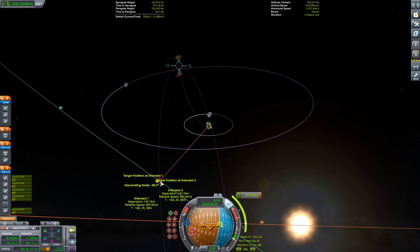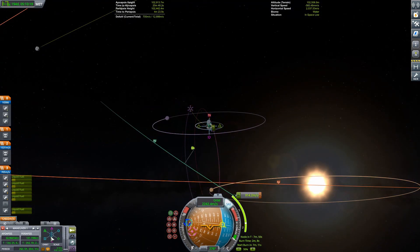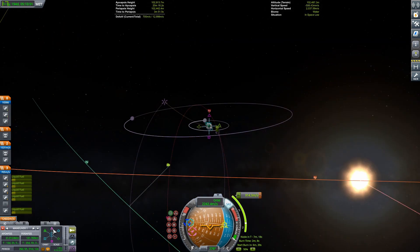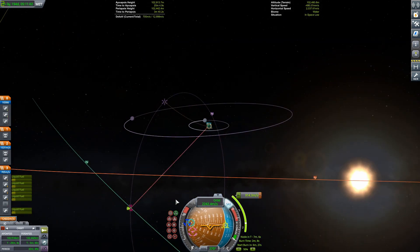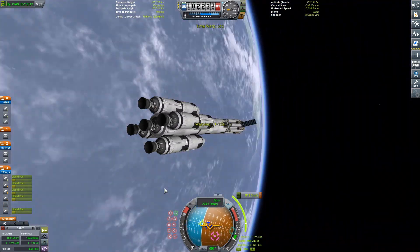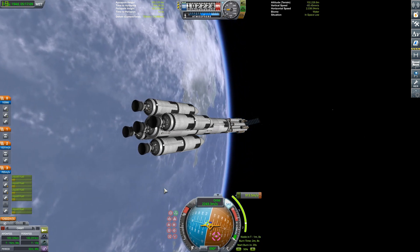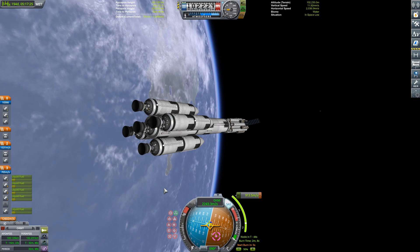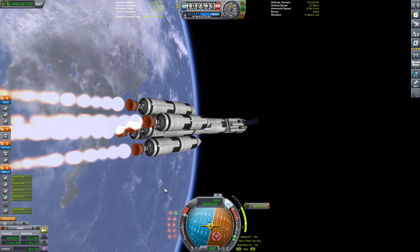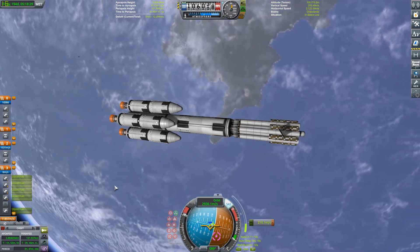Now we're planning our rendezvous with the asteroid — it doesn't really have a sphere of influence. This is a stupid place to encounter it, by the way. Ideally you'd do it before periapsis so you can burn at its periapsis, which is more efficient. But we pride ourselves on being inefficient here at Pilot Space Program, so I just got whatever rendezvous I could and went with it.